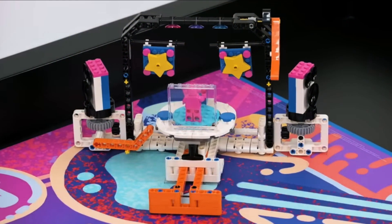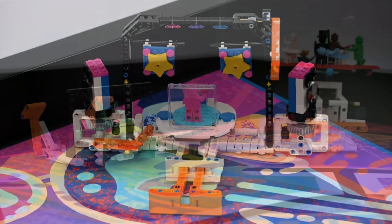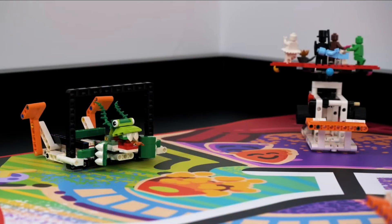As we have seen in previous years, this season seems to use one color to suggest the part of the mission model that can be interacted with to activate each model. In City Shaper, the so-called action color was blue. In Replay, it was light green. In Cargo Connect, it was yellow. And last year in Superpowered, it was red. And this coming year, based on the pictures we are seeing, the action color appears to be orange.